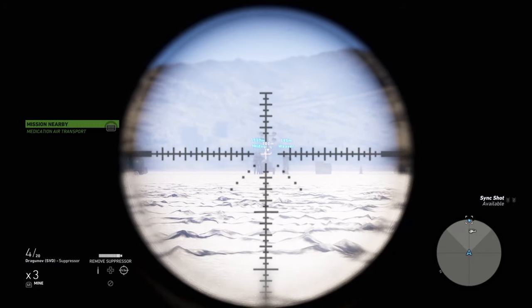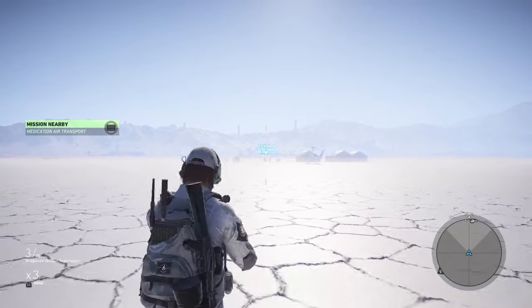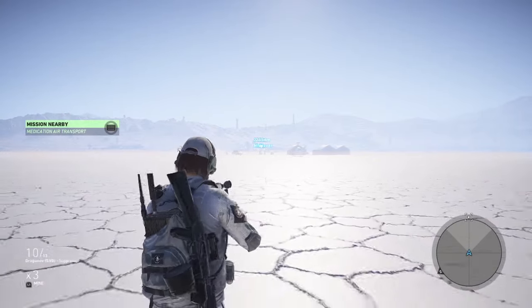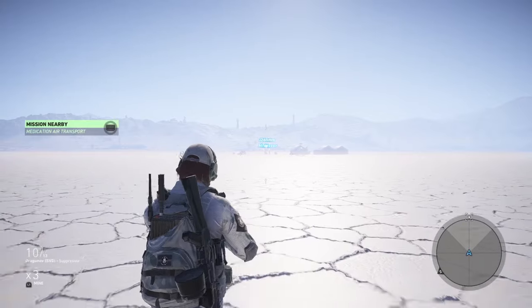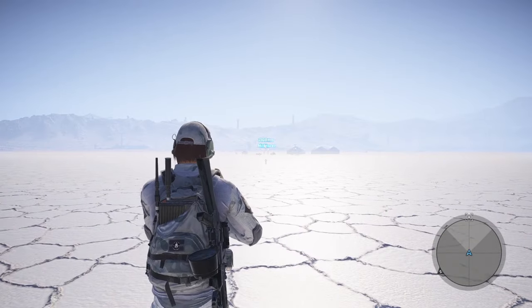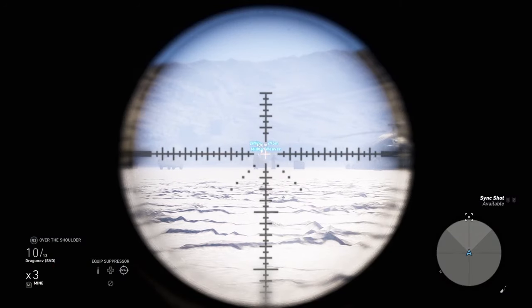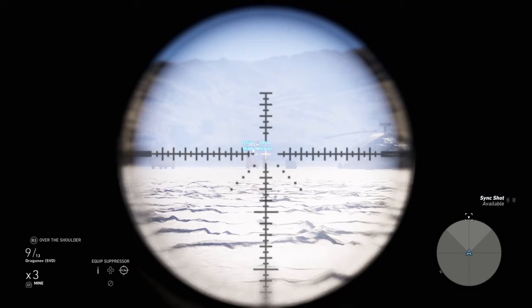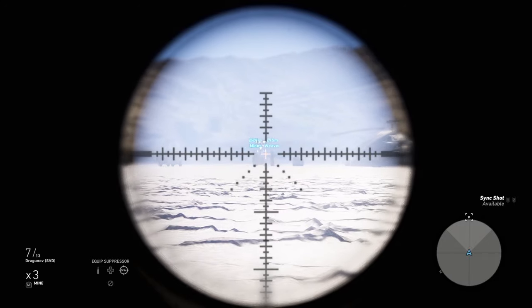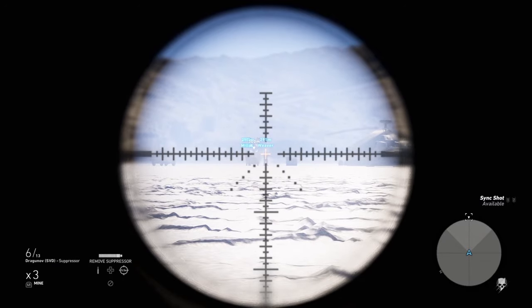It doesn't really make that much of an impact until the further distances. So later on, I put a timer on — the time it takes for the bullet to hit the target with the suppressor on and the suppressor off. Looking at 300 metres, when I fire at my AI counterparts aiming at head height, the splash of the round is just behind their feet. So, on average, if they're about 6 foot high, you're probably getting around 5 foot worth of bullet drop.